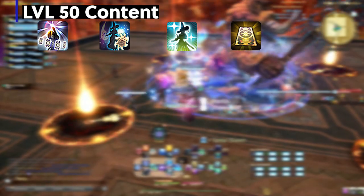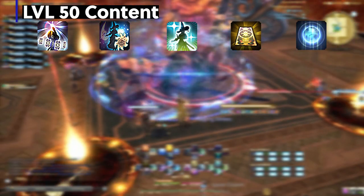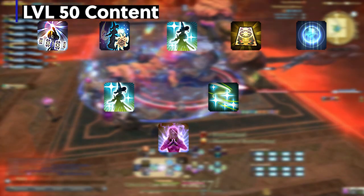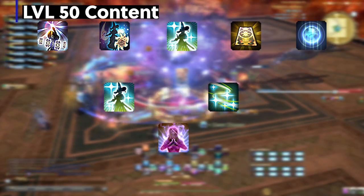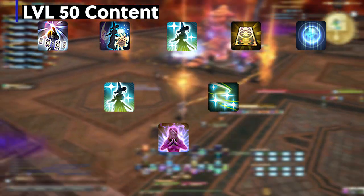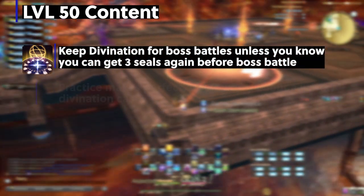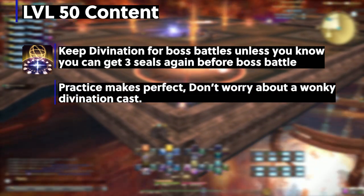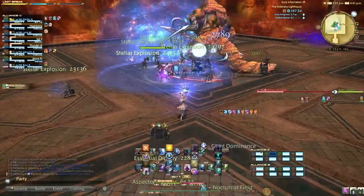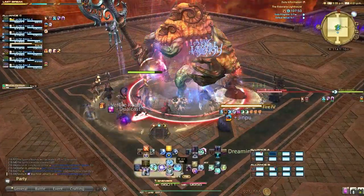Dungeon pulling at level 50 will look something like this: dungeon start, draw card, Diurnal Sect, tank pulls first group, Aspected Benefic on the tank, play card, draw another card, dot each enemy. Once the tank stops, Aspected Benefic refresh or Aspected Helios for party-wide healing, Lucid Dreaming, then AoE Gravity as needed. Keep an eye on your MP and draw your cards and throw out the buffs. Drawing cards gives you 800 MP back each time. For now as a beginner, keep your Divinations for boss battles. There will be no major change to focus until level 70, and I'll give you a different level 80 dungeon opener since we get many new skills.